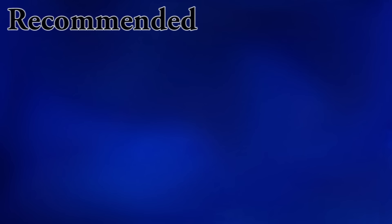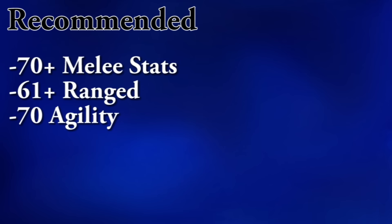Let's get right into it with the recommended levels. This guide will show you how to kill Blue Dragons using melee and range. If you plan on meleeing the dragons, I would suggest having 70 plus in each of your melee stats. You can kill the dragons with lower stats, but it is going to be pretty slow. For range, you want to have at least 61 range, mainly so you can use that rune crossbow. I would also suggest having 70 agility so that you can use the pipe shortcut. It's not required, but it will save you a lot of time and an inventory space.